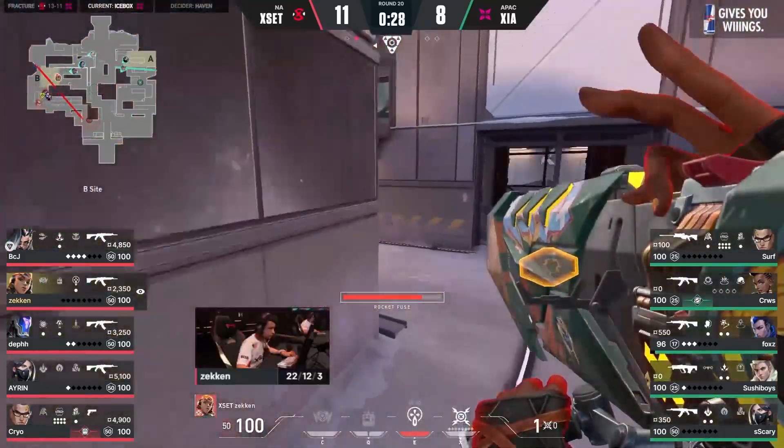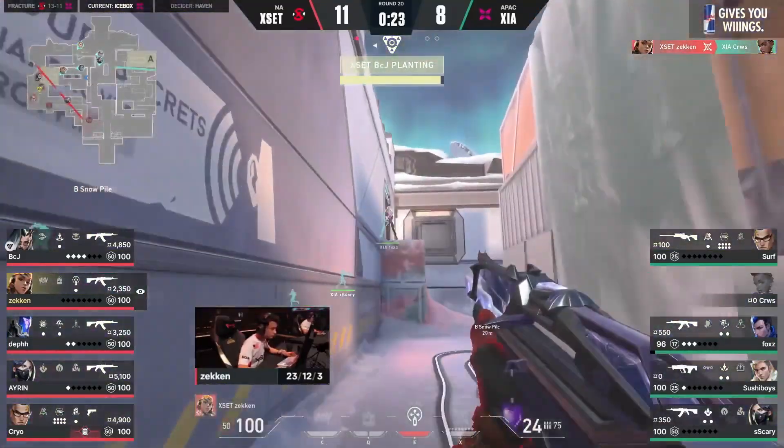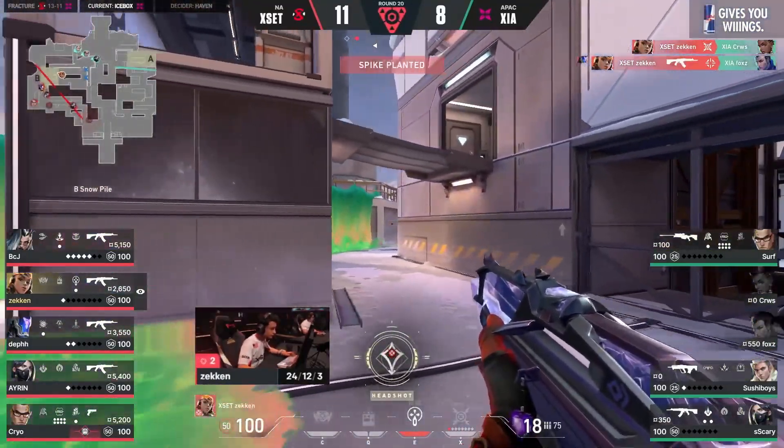Cruse has to stay live here — you're talking about his mobility, his movement. And now the kill onto Cruse, the swing out from Fox, and Zekken gets another.